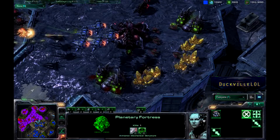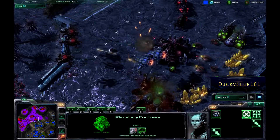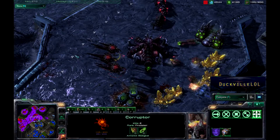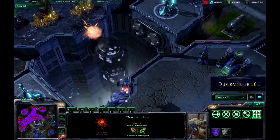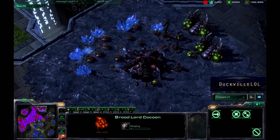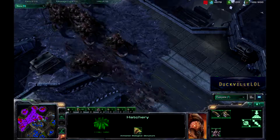We've still got this tank here, with some Vikings coming across to provide air cover for all of these tanks. But the Corruptors — sorry, I totally forgot the name there because I never build them, I'm usually terrible at Zerg and I never go air — the Corruptors are coming across to take care of those units.